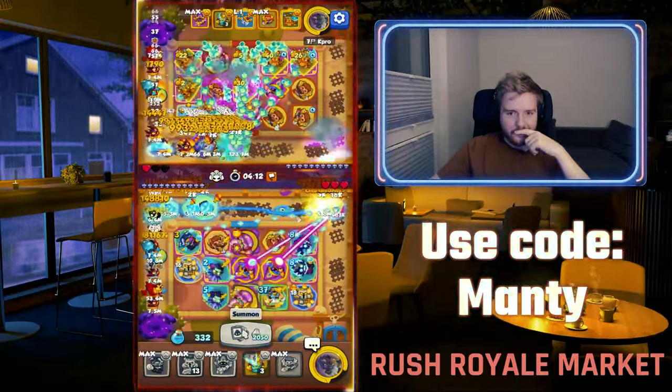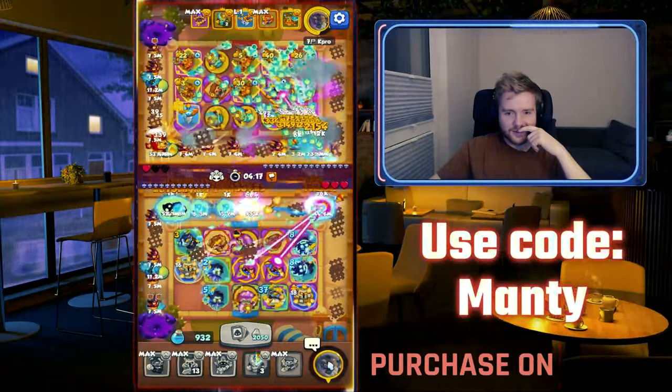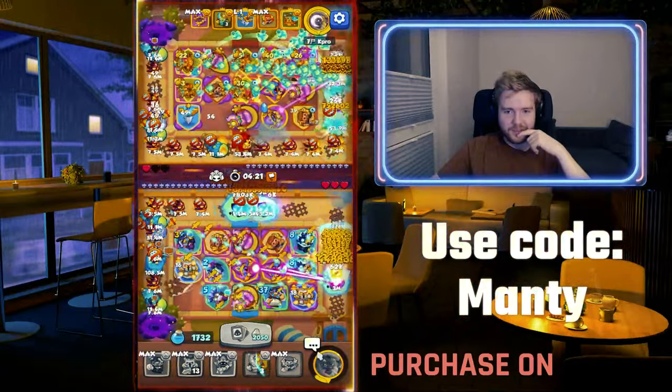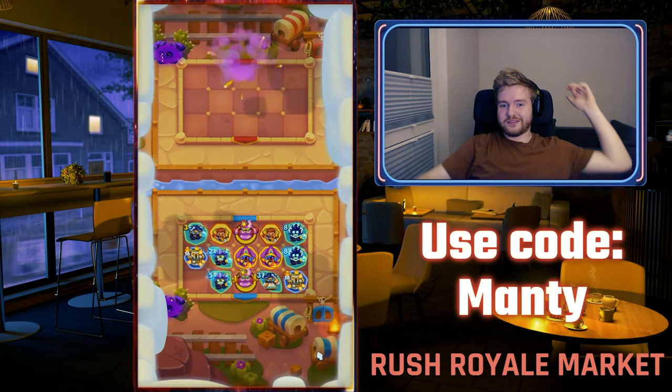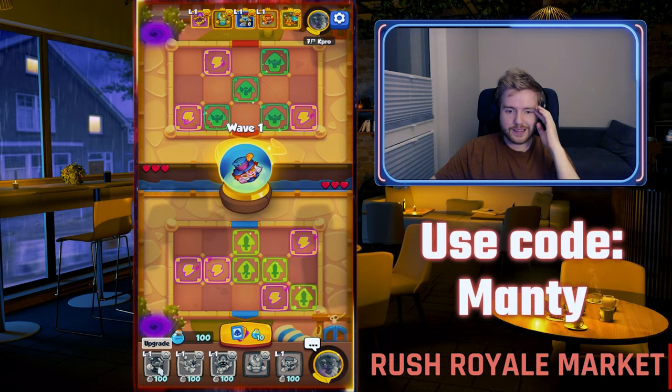Like way too much for comfort. Oh my god — press Zeus. 4 minutes 30. All right, I feel like 5 minutes can be done. Let's jump into the next game.